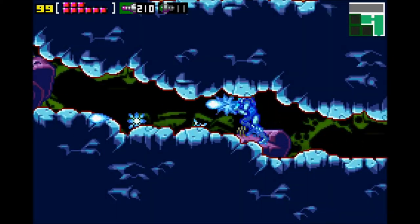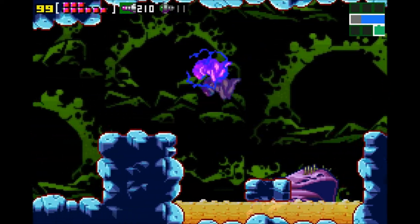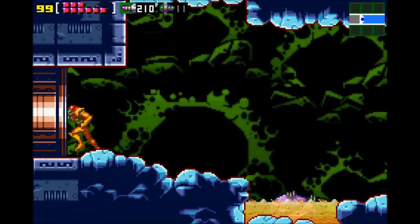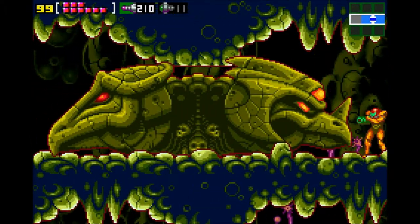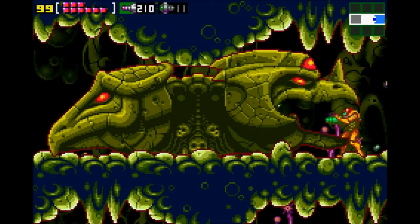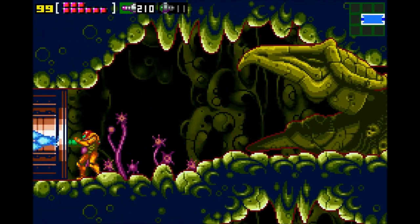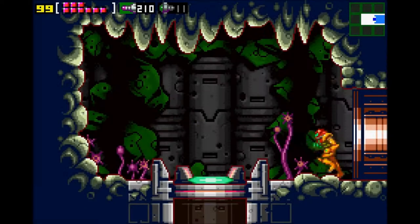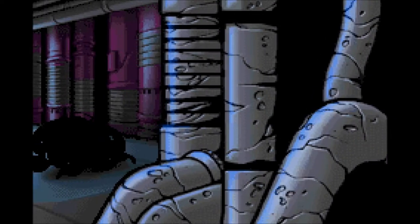In the original Metroid, instead of opening up like this, the two bosses would have been signified in their full selves, and you shoot them to make a little bridge appear. In this one they open up and make a little path appear — that's fine, that's good. You can't glitch it as easily as you could in the original Metroid.